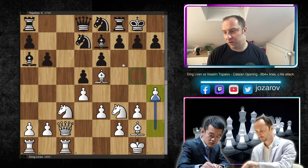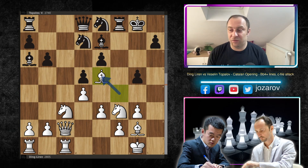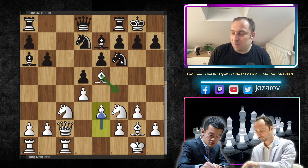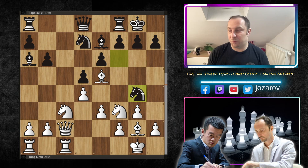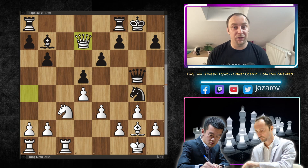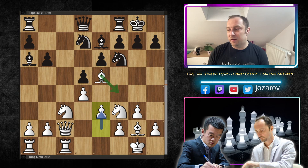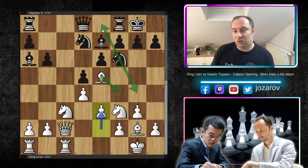After knight to e8, white can continue with h4, controlling g5 and f6. Even if black chases the bishop with g5, h6, g5, f6, g5 — we still have the e5 bishop and the c7 weakness. Instead of knight to e8, black could try knight to g4 to attack the bishop, but again queen to a4 — stepping back to b7, bishop to f4. Even if you chase with g5, white can take and after bishop to e5, knight-takes-e5, queen-takes-e5, queen to d7 — white gains a pawn with an exposed king and bad bishop. Knight to g4 and knight to e8 don't work.